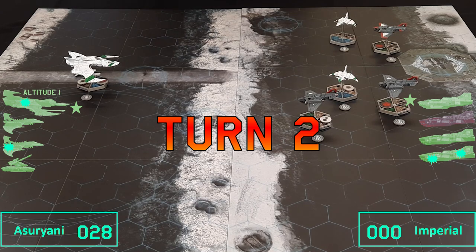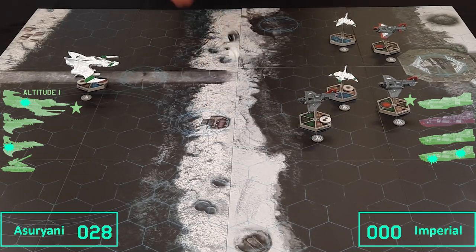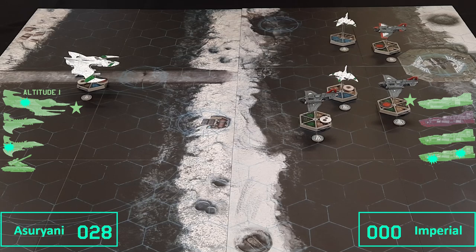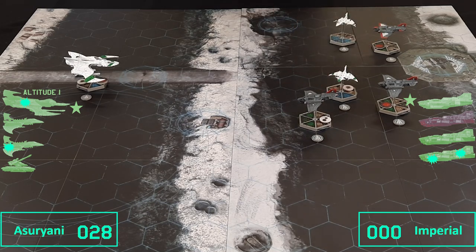Turn 2. White Eldar, Imperials. The Imperials get the initiative this turn. The Imperials will take the initiative because they want to be able to shoot first — if they don't, they'll probably lose a plane. They have 4 more chances of firing at it, though they'll need the Eldar to not know where the Imperial planes are, which could be problematic.